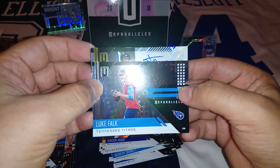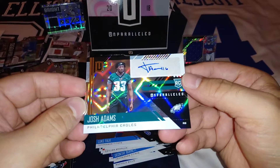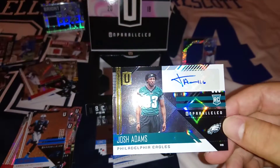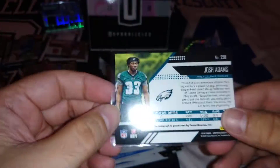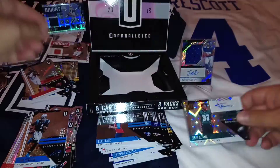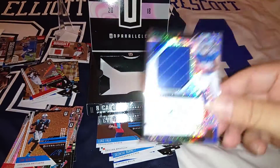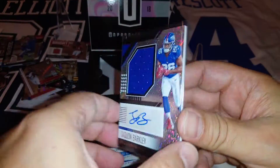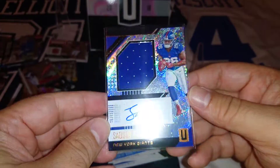Luke Falk, and our autograph is Josh Adams Fuller for the Philadelphia Eagles. I don't know why he's got sort of 116 — on-card auto, Josh Adams for the Philadelphia Eagles. I honestly can't remember which round he went in the draft, but there you go guys, that's the auto. This is a regular base memorabilia for Jared Goff, not numbered. And the hit of the box: Saquon Barkley, number two overall draft pick, first round — fantastic running back for the G-Men. His RPA — lovely, it's not numbered but I don't care, it's fantastic.